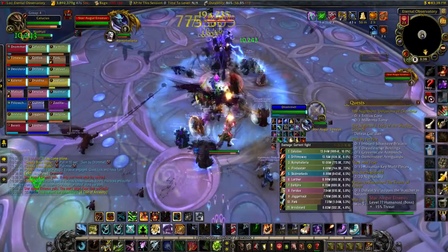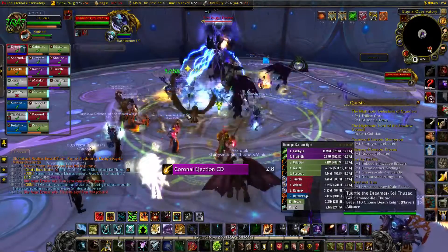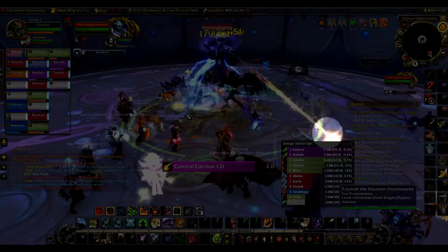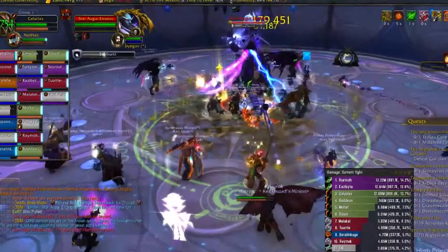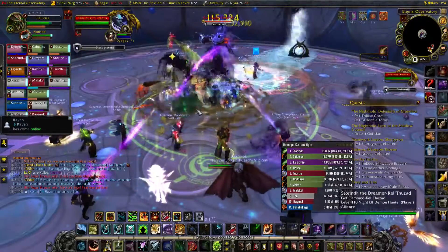During phase 0, healers and DPS should be stacked on one side of the boss with tanks on the other side. The boss will shoot out orange orbs that deal pretty high unavoidable damage to random players, so healers watch out for this. He'll also use Starburst on the tank repeatedly, which deals heavy arcane damage — healers be aware of this as well.